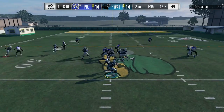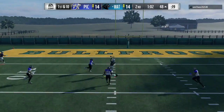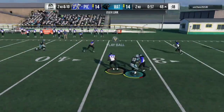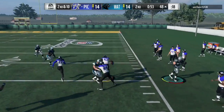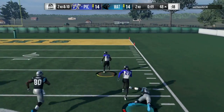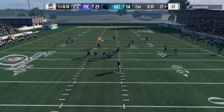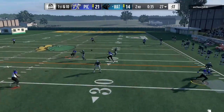We definitely need to make a defensive stop right here. He almost hits the touchdown but ends up overthrowing, and I end up getting the user interception with Hassan Reddick — what a user beast. I end up bringing it all the way back to the house, going up 21 to 14. That was just a beautiful user play and a beautiful return by Hassan Reddick.